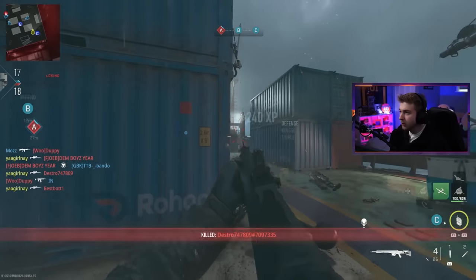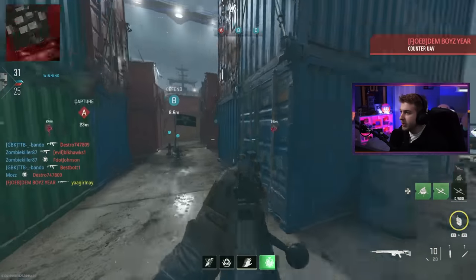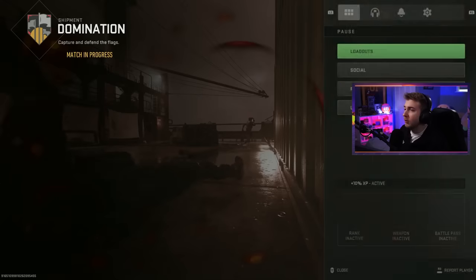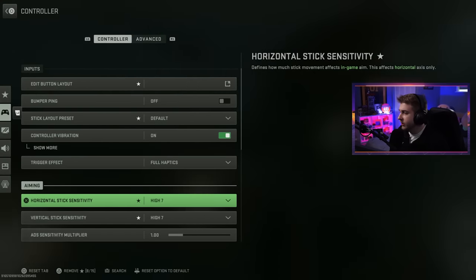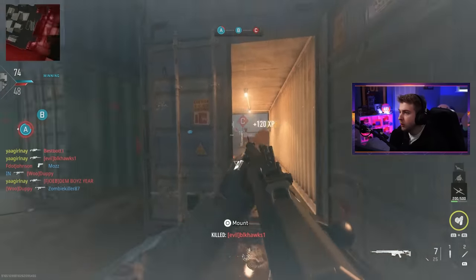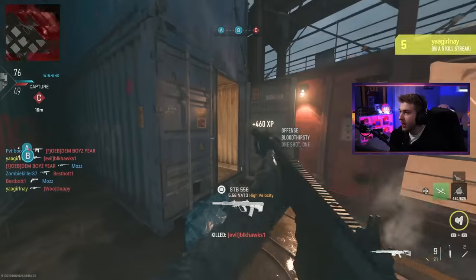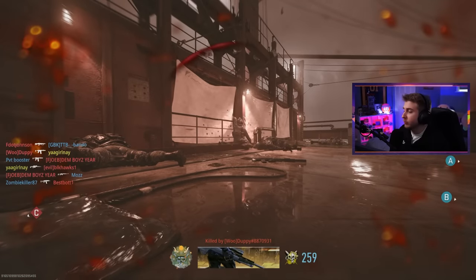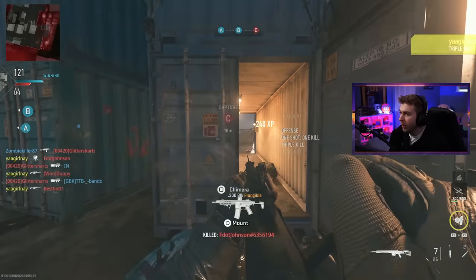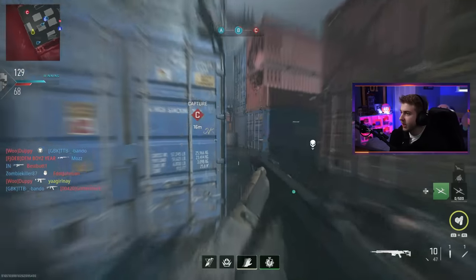Even with some ass guns, sometimes I can make some plays. I have to be really committed to whatever angle I peak with this slow aim walking movement speed — it is real bad. I might need to even up my sensitivity a little bit to hit some flicks. I'm at seven, let's try eight. A little double and a triple — a quad feed! We're crazy. That's why I love shipment. You can go from getting shit on to popping off within seconds.